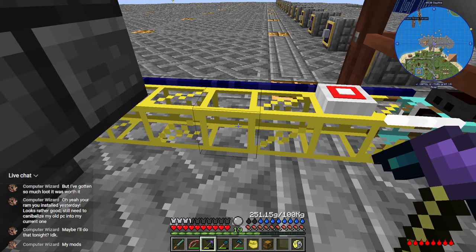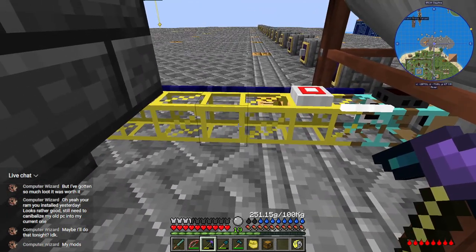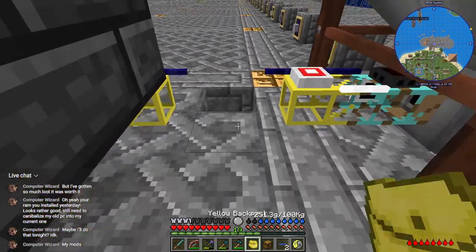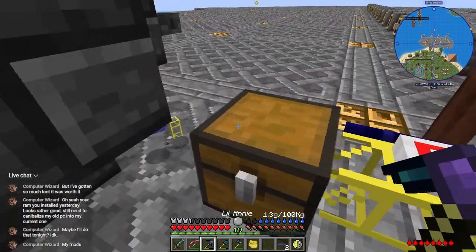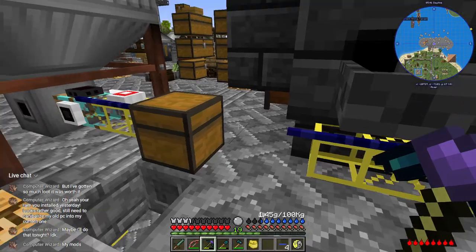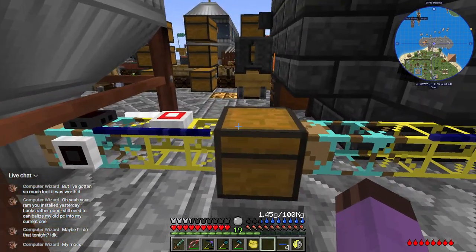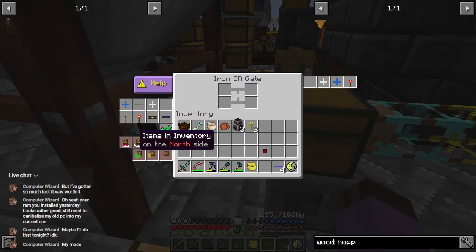Maybe I should just move the chest that's already up there, but meh. My tools are a little too fast for my own good sometimes. On this gate I want: when inventory on north is at 50, emit blue. Let's reduce the threshold to 50 for our storage buffers.